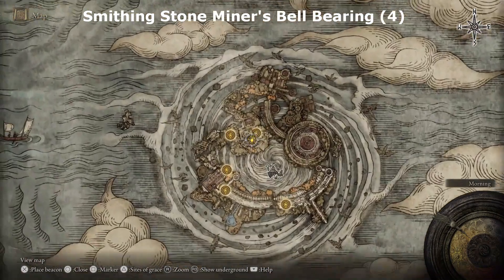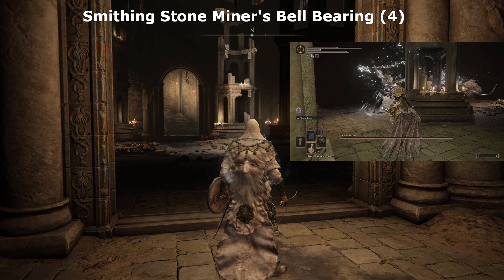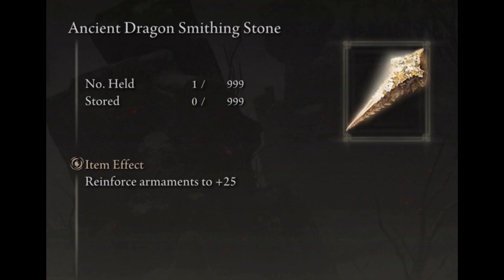If you offer this Bell Bearing to Twin Maiden Husk at Roundtable Hold, then she will be able to sell you Smithing Stone 7 & 8. For the final Plus 25 Upgrade, you will need an Ancient Dragon Smithing Stone.